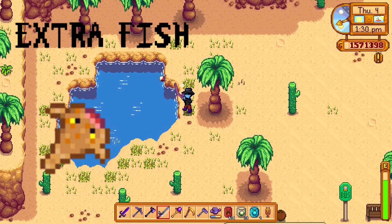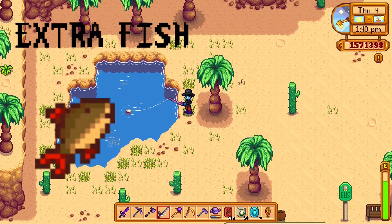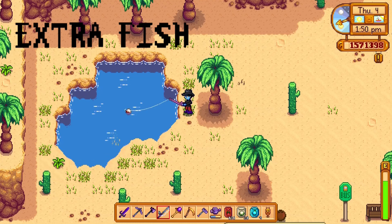The sandfish is found in the desert — specifically in the little pond by Skull Cavern. The scorpion carp is also in the desert, however it requires fishing level 4. Those are the two fish you can catch in the desert.